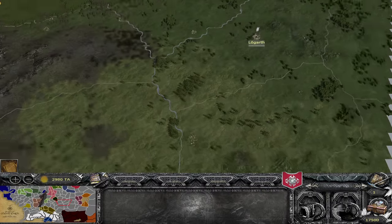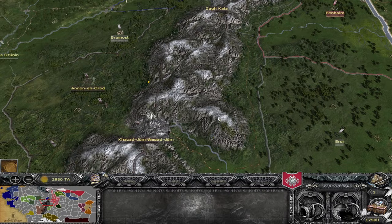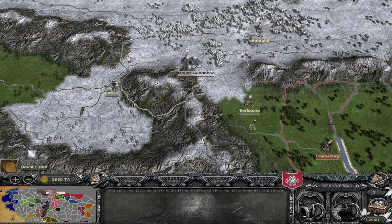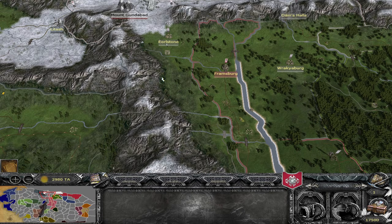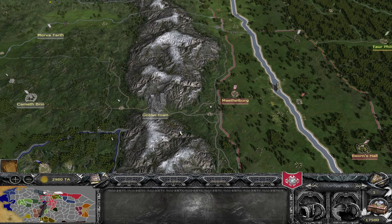Moving over to Gundabad — they can now train Azog's Defilers from Moria, which is their absolutely fantastic Warg Rider unit. Additionally, Gundabad gets much faster replenishment of all the enslavement units overall, so the enslavement feature is now far more viable and you'll be able to get those units a lot more readily than in the past.